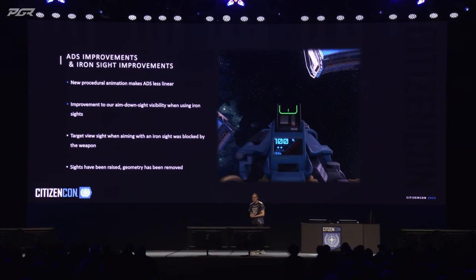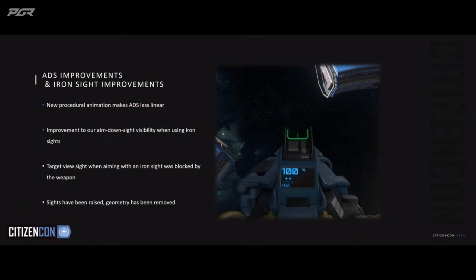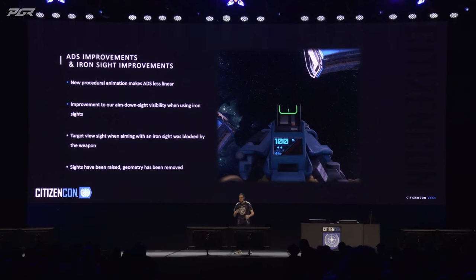We also have new procedural animation over our ADS. Previously, we basically had a linear pose-to-pose transition. Now we've layered procedural stuff on top — for example, if you have an SMG, it can come up a lot quicker, it can flick up, and you feel really cool. LMGs can be a lot more heavy — before it would just move from pose to pose, but now we can keep it down longer and bring it up slowly so it feels like you've actually got an LMG. We're using things like ease-in and ease-out to give more life to the overall weapon.